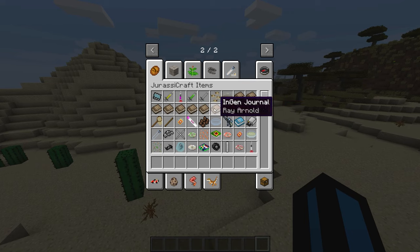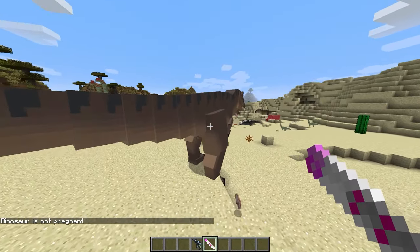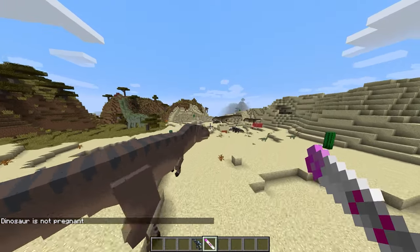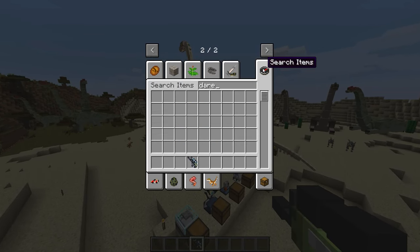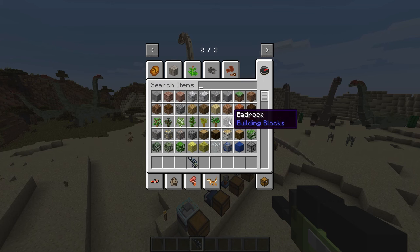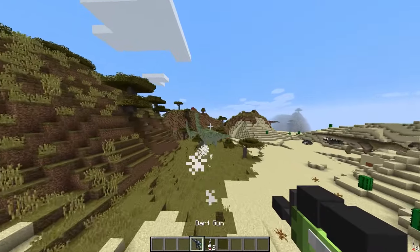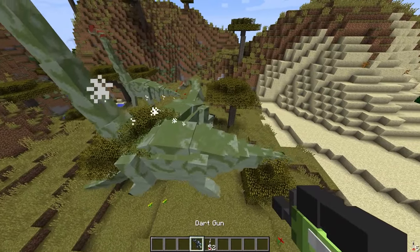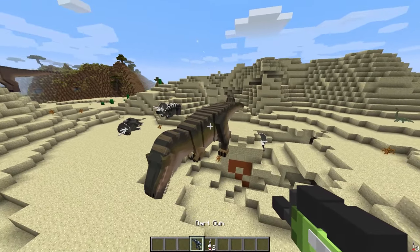This mod has got a whole load of items: journals from characters, amber, dart guns, and even pregnancy tests. Let's try it out on my T-Rex — they did not like me testing if they were pregnant; that was a terrifying raw noise. You've got the dart gun — what does it shoot? We've got different darts. Let's do the tranquilizer dart. Oh, it actually puts them to sleep! That is so cool — it actually just makes them fall asleep. I wonder what you can do with them asleep; you must be able to move them around somehow.